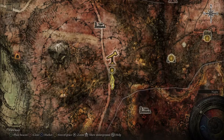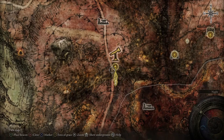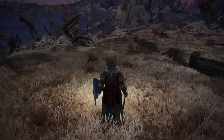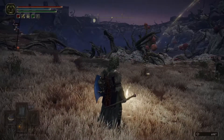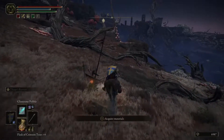We are going to be in Caelid right here, just right below the telescope. There is a bonfire, and we're going to move east right here to the Abandoned Cave. We're going to mount up and then just move east.